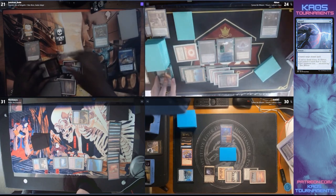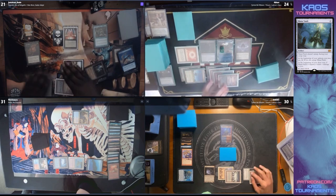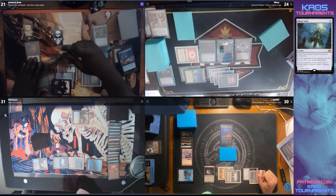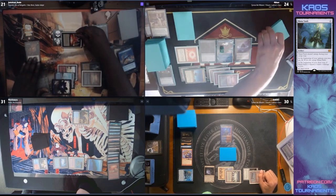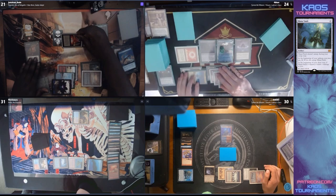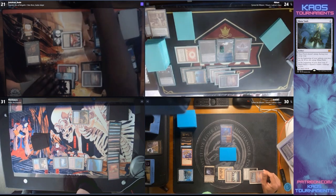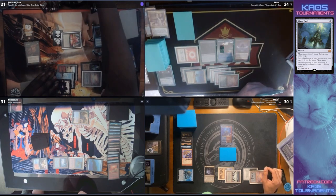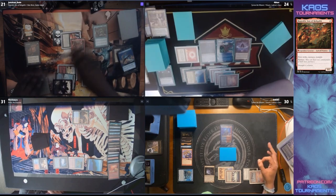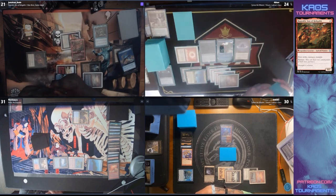Do you think Jamaican Dude still has a chance to go for it? I think too much has been expended. Maybe I'm wrong — Ad Nauseam would be really good here. We're seeing the Mana Vault tap. If you don't win here, you know Forkhan's going to win on their turn. So if you have it, you just go for it at this point. I think you're absolutely right.